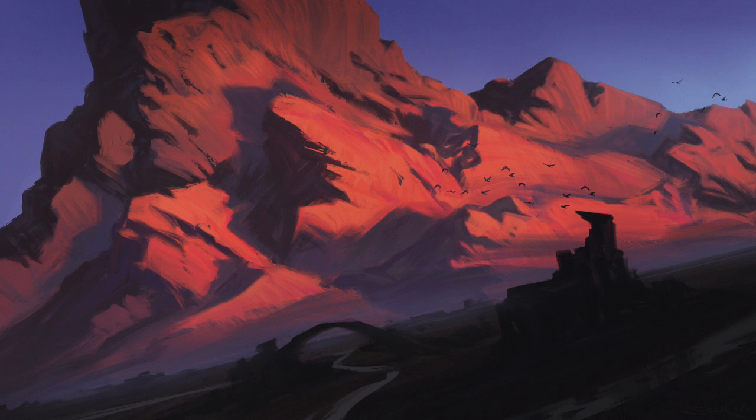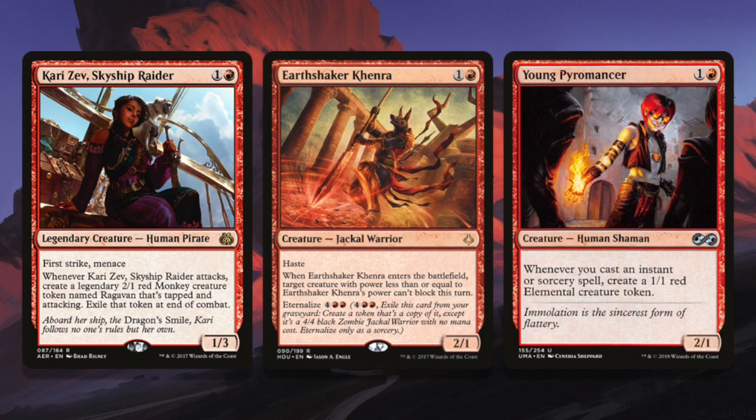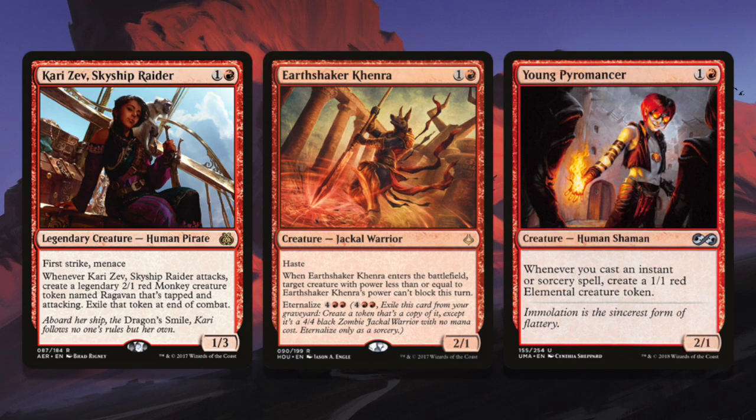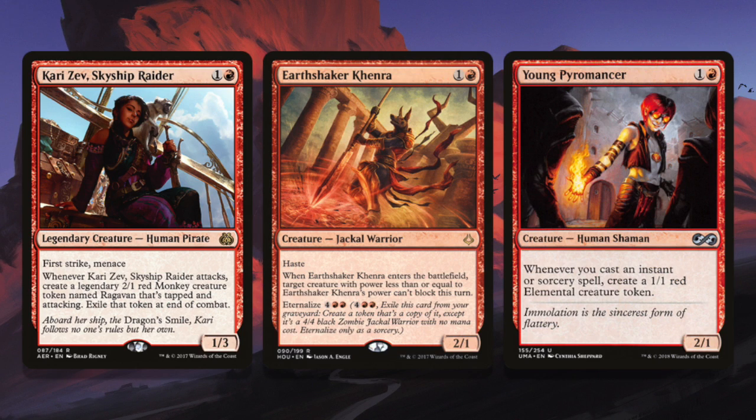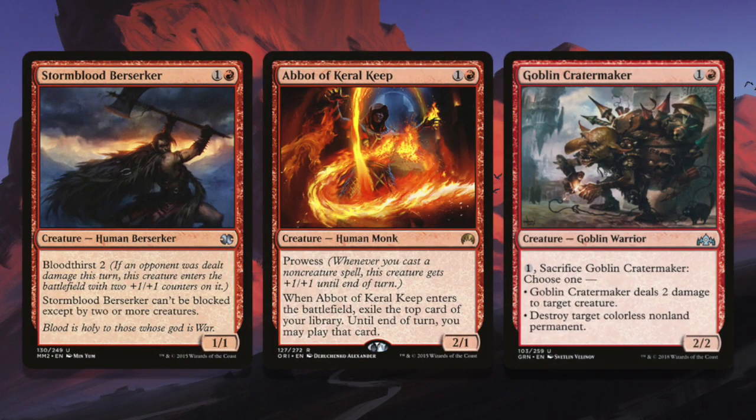When we get to the red two-drops, that's when things really get interesting. Kari Zev, Earthshaker Khenra, and Young Pyromancer are some of the premier two-drops for the red aggro deck. Kari is impossible to block — she doesn't have haste, but when she swings in on turn three and makes the monkey, she's impossible to block: she's got menace, she's got first strike. Earthshaker Khenra has haste and turns off your opponent's blockers the turn he comes down, which means you get to get in with him and your one-drop again. Young Pyromancer is great in every red deck — you're always slinging spells, throwing lightning bolts and fire bolts around, making 1/1 elementals.